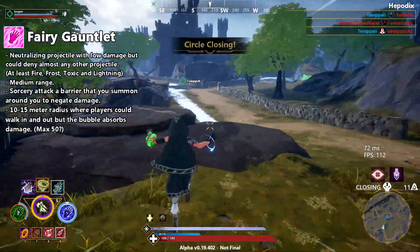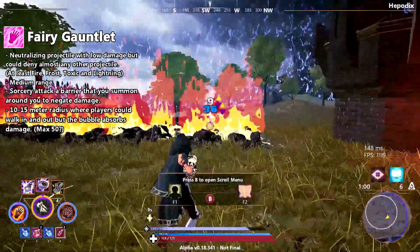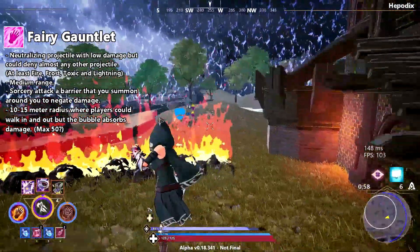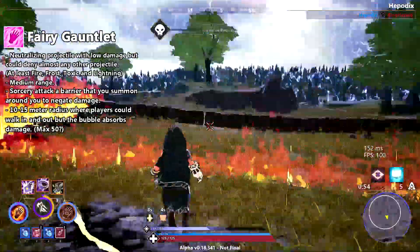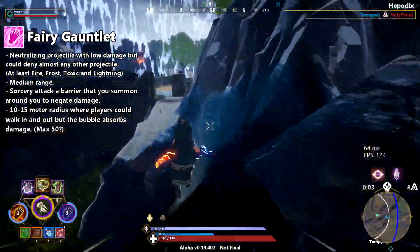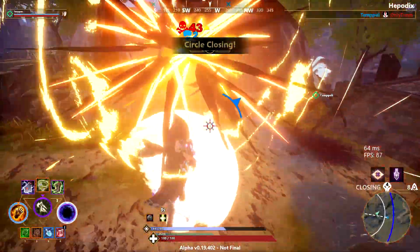For the sorcery attack I'm thinking some kind of small barrier that you summon around you — maybe a bubble with a 10 to 15 meter radius that takes around 50 damage before shattering, or players could walk inside the bubble instead or break it from afar and then attack.